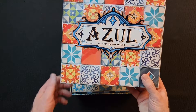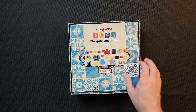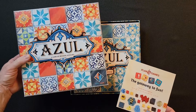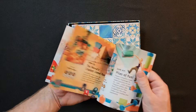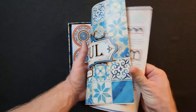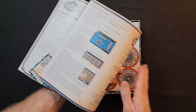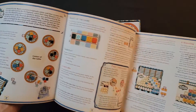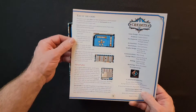There's the designer — Michael Kisling, I always screw that up. It says Plan B Games on the box, not Next Move. Plan B does all these different ones. There's a rulebook — let's see, one, two, three, four, five, six pages long. So about five pages counting the front page.